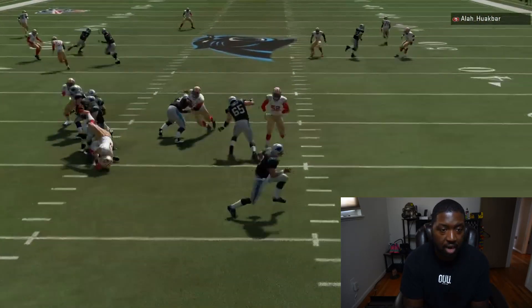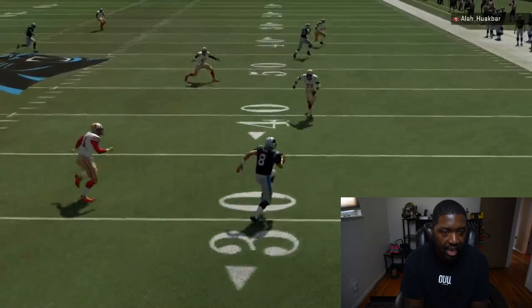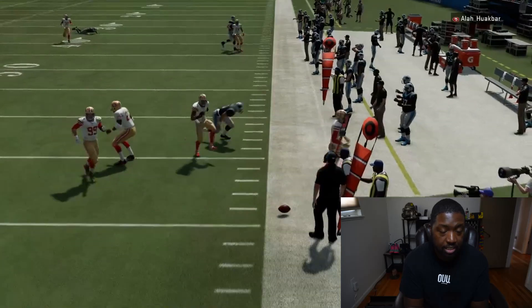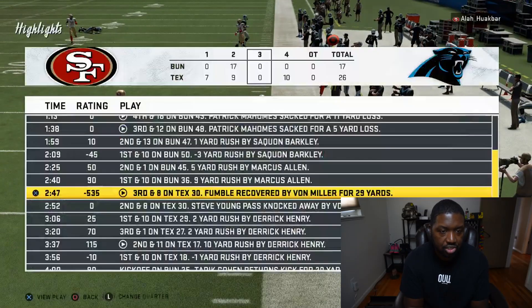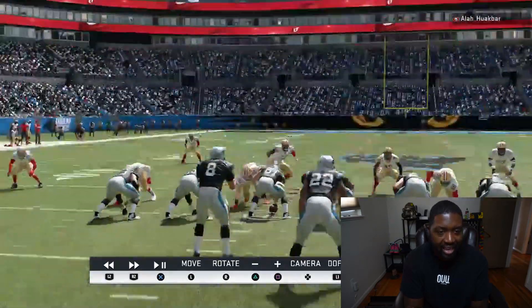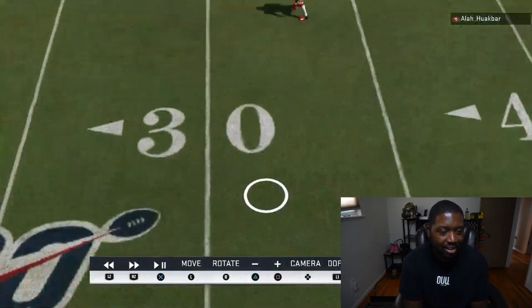I'm legit confused. I run the ball, I get cut-sticked, Vaughn slaps the ball, doesn't recover it, and then their next drive they're on their side of the 30. He recovered the fumble - it should have been over here. They were way down field.